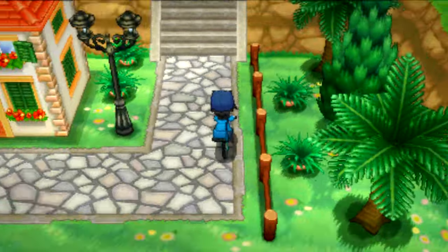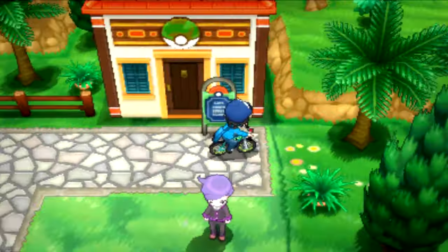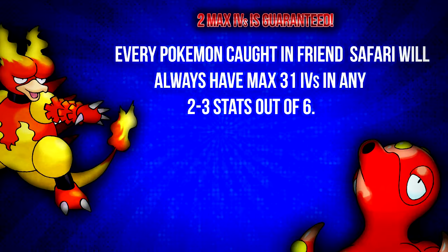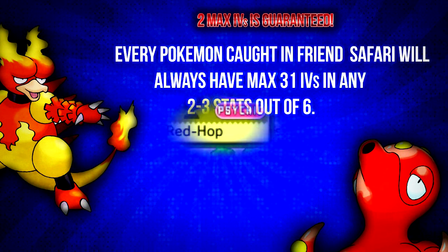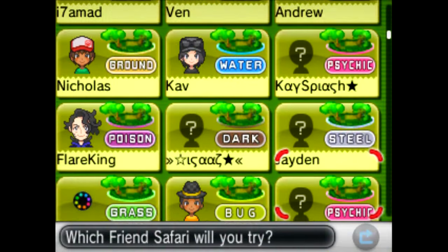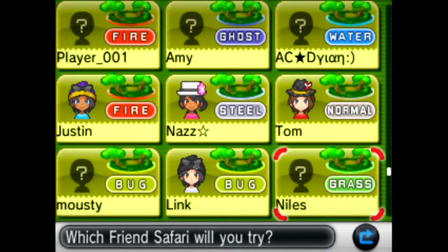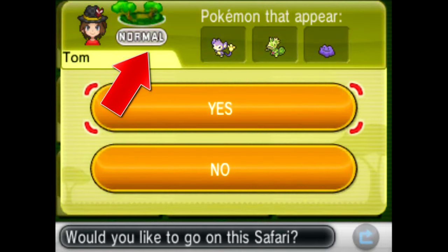After beating the Elite 4, you have access to Kiloude City, which is home to Friend Safari. The best thing about Friend Safari is that every Pokemon you find there will have Max 31 IVs in 2-3 stats out of 6, and that is guaranteed. Friend Safari works based on how many friends you have on your 3DS, with each friend having 3 different Pokemon in their safari. If you have a friend with Normal Type as a safari, you might want to check if they have any Dittos, since Ditto is the best Pokemon for breeding.